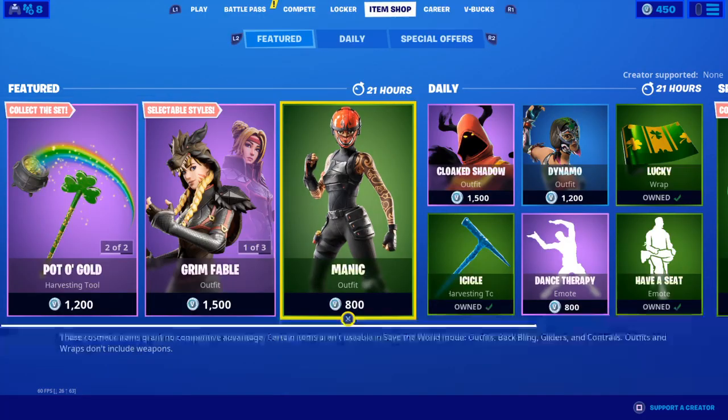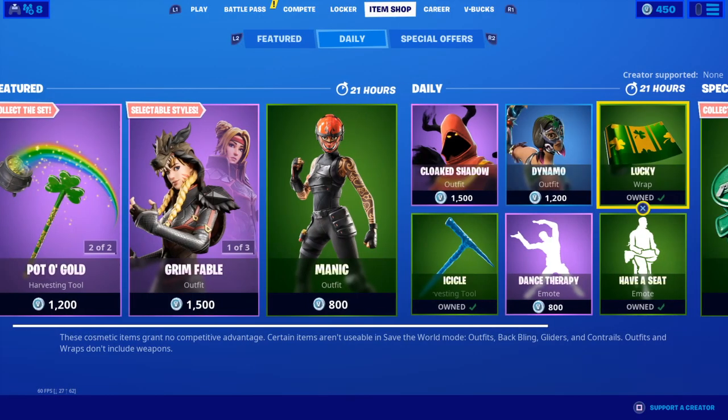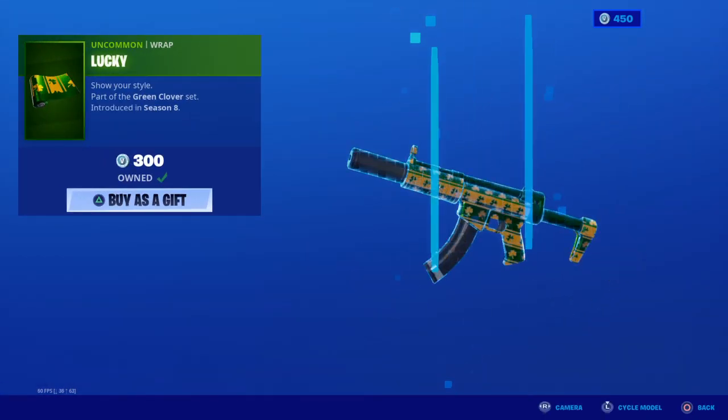Manic is back in the featured section again for some reason. Cloak Shadow with the Shadow Wings back. Dynamo is back again. Lucky wrap — this is one of my favorite wraps.